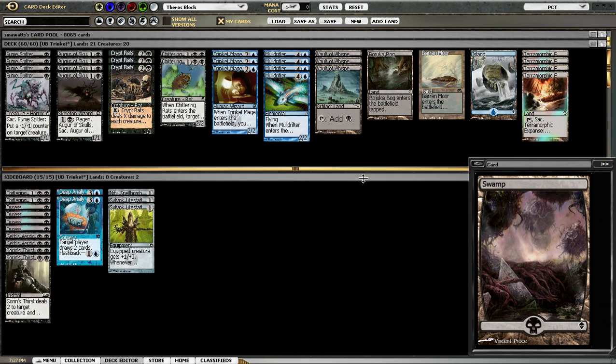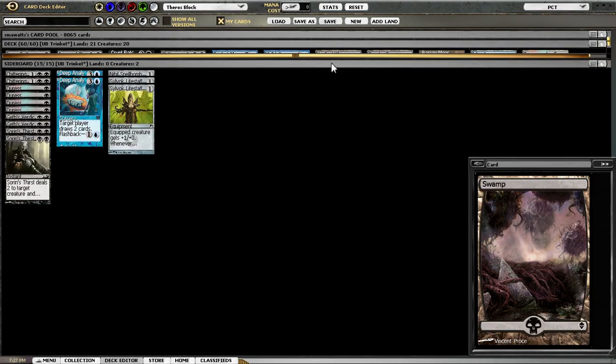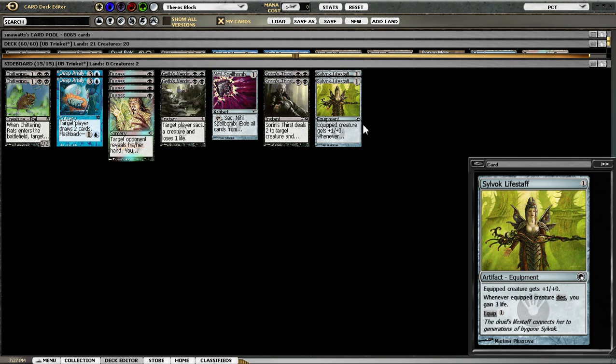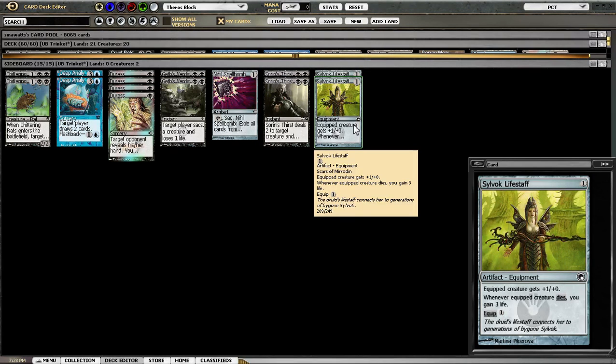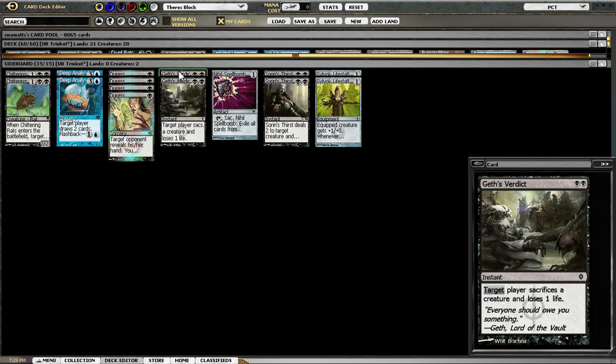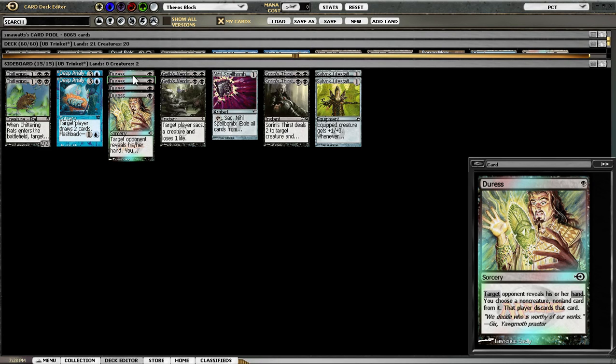Now the sideboard — there are a couple of things in here that should be other things. The big ones are Sorin's Thirst — these should be Spinning Darknesses; I haven't gotten my Spinning Darknesses yet. I have another Sylvok Lifestaff in there, and there should probably be a Crypt Rat. We have a Spell Bomb in case we need to interact with people's graveyards.